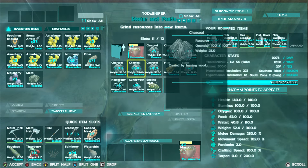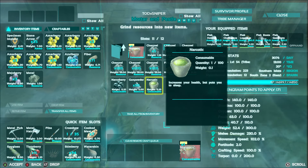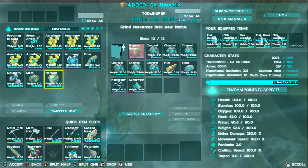I'm going to sit here while this happens. We have our first narcotic made, and there's something you should know about narcotics — they're used for two different things. I'm going to go ahead and add these to my inventory now so I can show you.